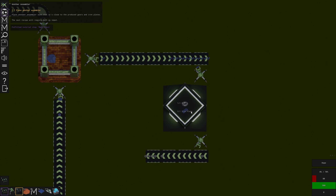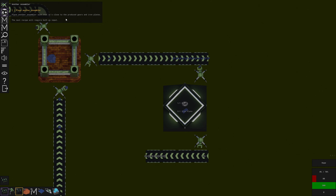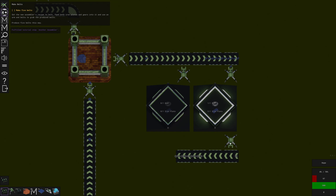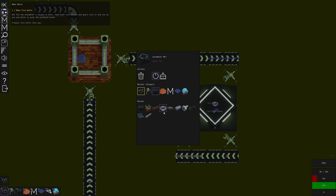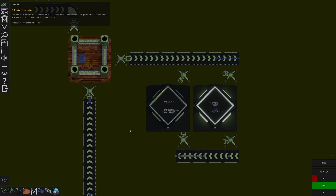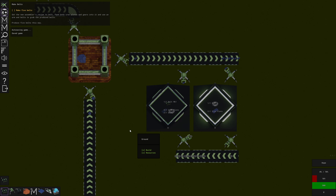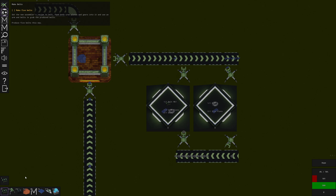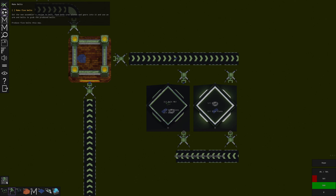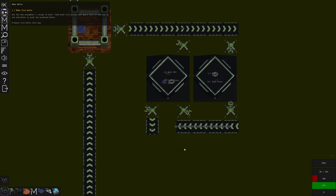It says one iron plate makes one gear. Place another assembler close to the produced gears and iron plates. We want one of those, one of these, and one of those. Set it to produce belts — one iron plate and one gear makes a belt. I forget how we put stuff into storage; it seems to be going up. We are making belts.